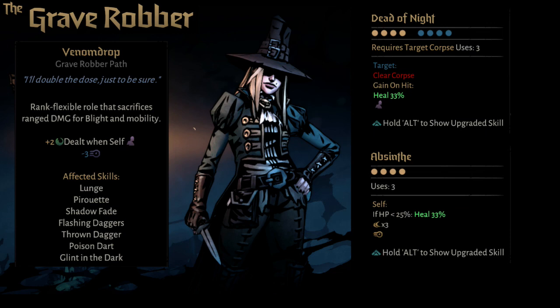Finally, Dead of Night and Absinthe are unchanged. However, Dead of Night gets an improvement here as entering stealth is the main thing Venom Drop wants to be doing in order to really amp up the Blight generation, and Dead of Night is a great skill to do that. Absinthe remains a great way to heal and functions as a defensive cooldown, effectively.